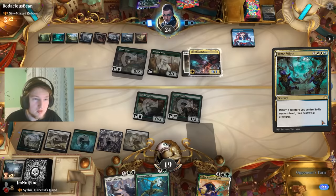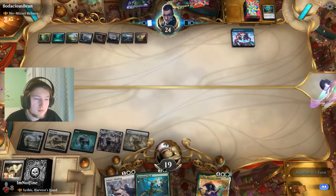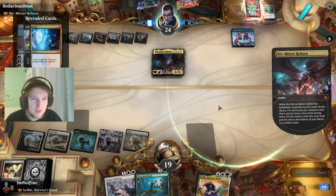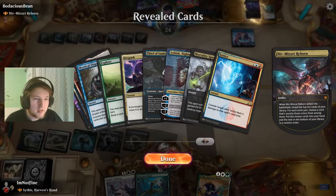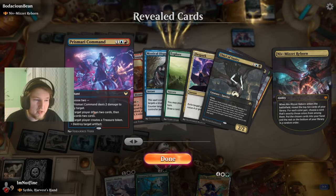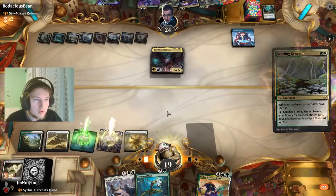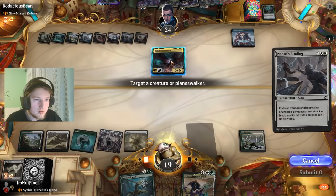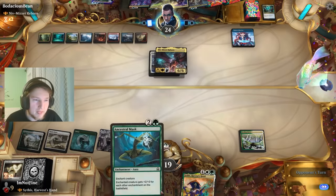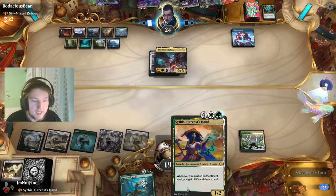They're actually just Timewiping, bouncing Niv then playing Niv. Reasonable — refueling while doing so. What are they getting? Aida Ace, Ashok, Mortality Spear, Peaceburg, and a Prismatic Command. I can't use my Ancestral Mask here — Scythus now has Shroud and I can't target her. That's a bit of a problem. On the flip side, I can hope to draw a land next turn and play Scythus.